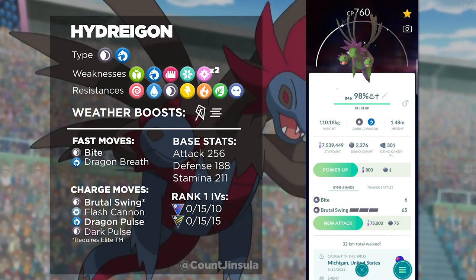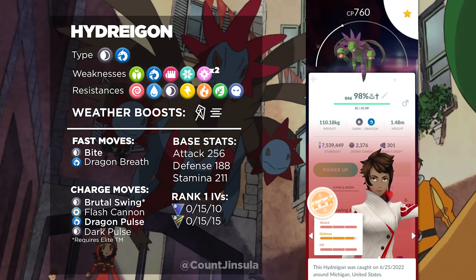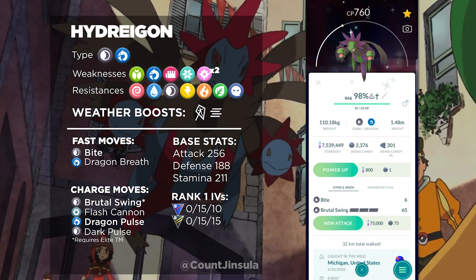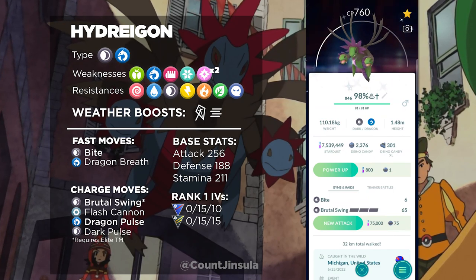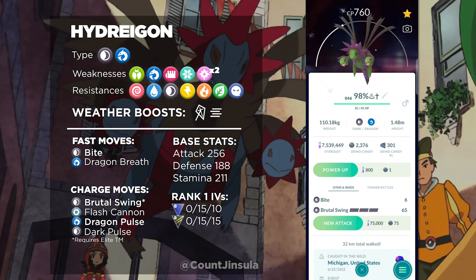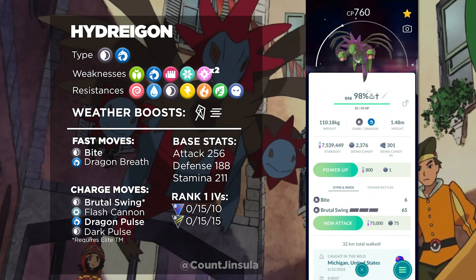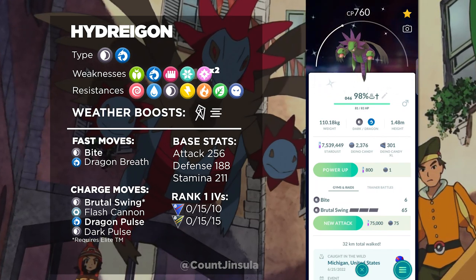If you do not have a high IV Hydreigon with Brutal Swing, I highly suggest you target this Pokémon in trades, because it is going to be extremely useful in just about every aspect of Pokémon GO that requires a Dark type. For the longest time we've only had Darkrai and Yveltal as the best Dark type attackers, but now that Hydreigon is in the mix and much easier to get, I think this is going to be a good thing for Pokémon GO moving forward. I really do hope Niantic continues to add meta-relevant moves like Brutal Swing through Community Days.